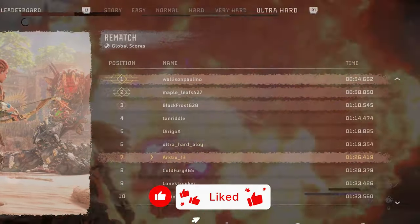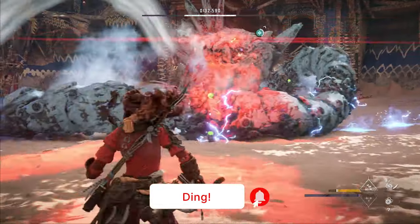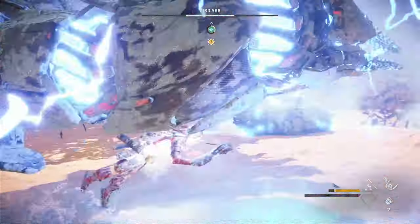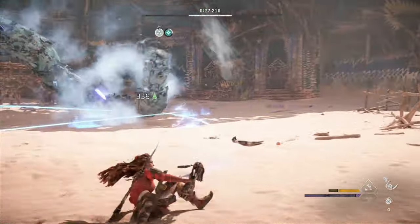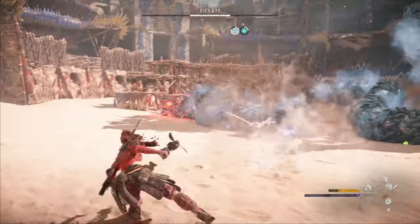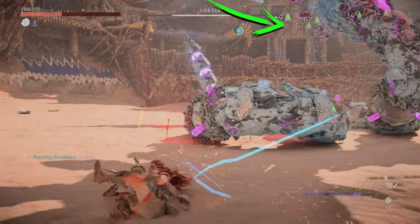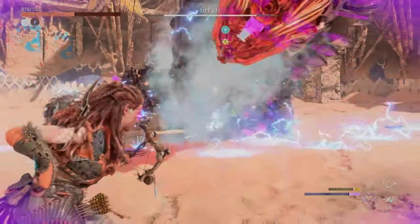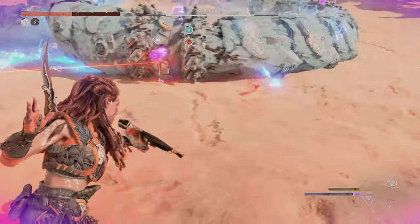Today, I'll show you how I got my 7th place finish on Ultra Hard in the first Fixed Loadout Challenge, Rematch. Unlike the other Fixed Loadout Challenges, Rematch actually doesn't rely on traps. Instead, the strategy relies on three tactics: using the Piercing Shredders for damage and knockdowns, freezing the Slitherfang with the Warrior Bow's Frost Arrows, and dealing extra damage with the Tripcaster's Stagger Beams. It's very similar to the method in my Arena Guide, but the key difference is those Stagger Beams.